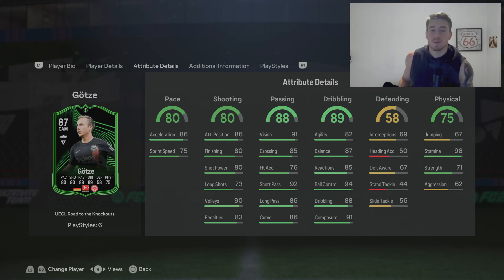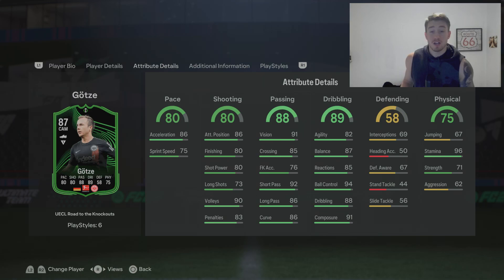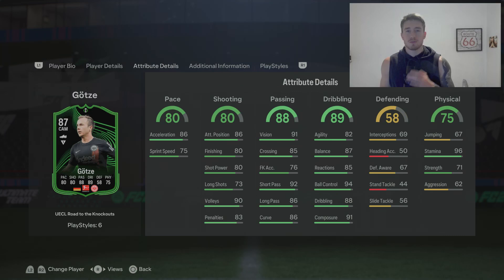89 dribbling, 94 ball control, 88 dribbling, 91 composure. 58 defending — he's more of an attacking player, you ain't going to be playing this guy at CDM anyway. Then 75 physical, 96 stamina — exactly what you're wanting from a midfielder. Only 71 strength, that could definitely do with an increase. I'll probably be placing a Hulk on this guy just to increase the pace, shooting, and physical a little bit.